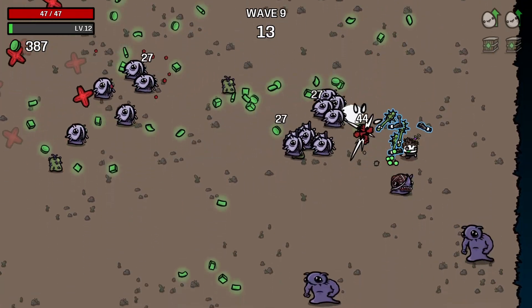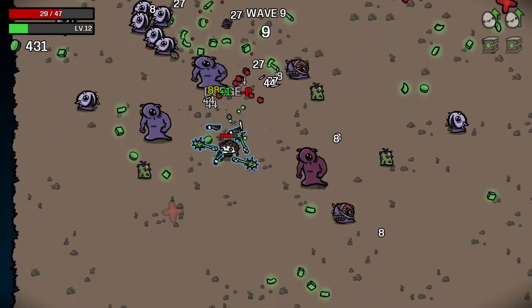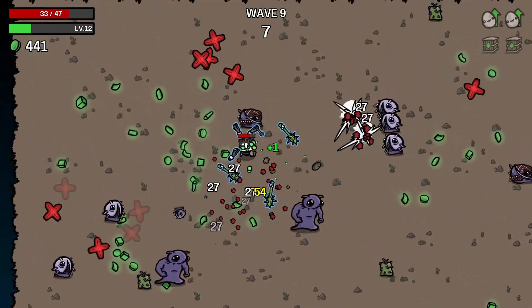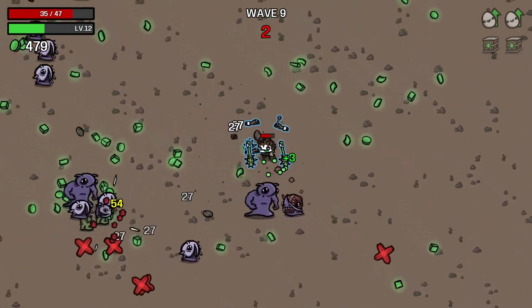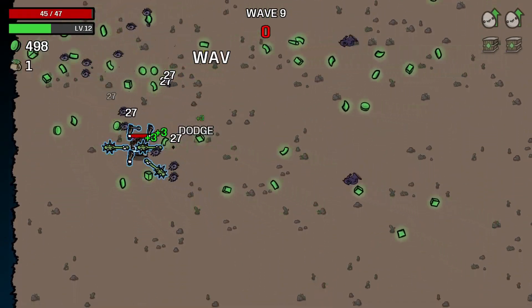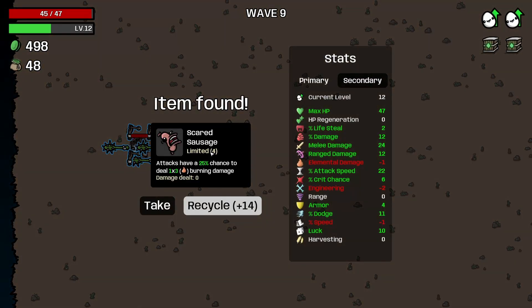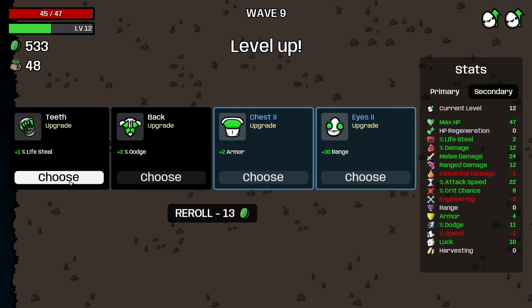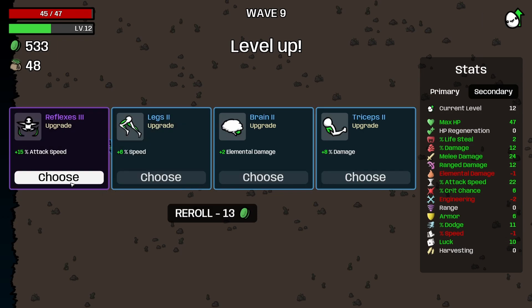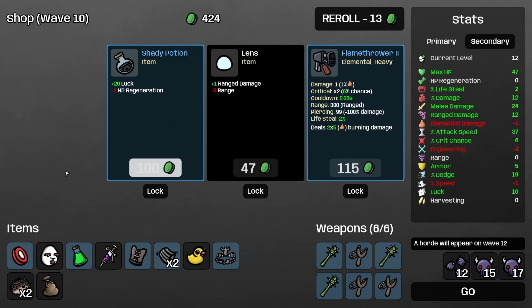Got loads of boxes as well. I'll take a couple of hits because I want to see how our lifesteal is working — two lifesteal, not a lot. Two armor, 15% attack speed — nice. We're starting to get quite a good amount.